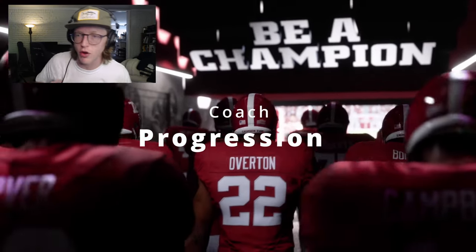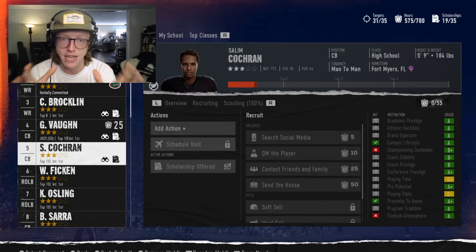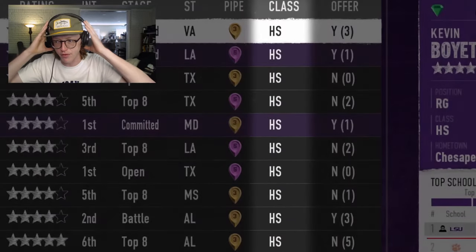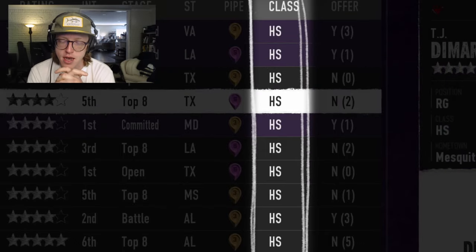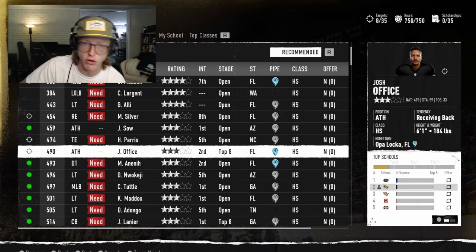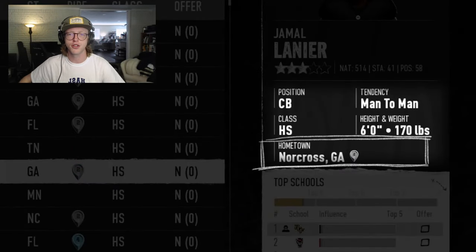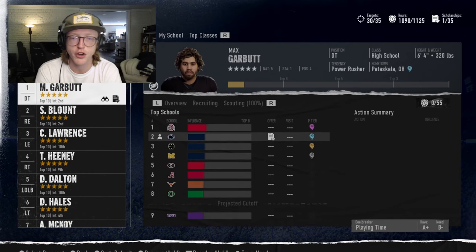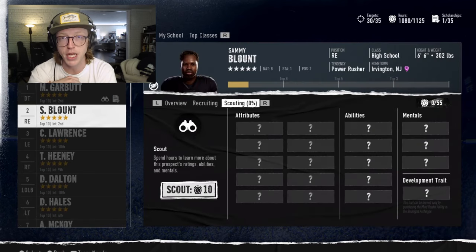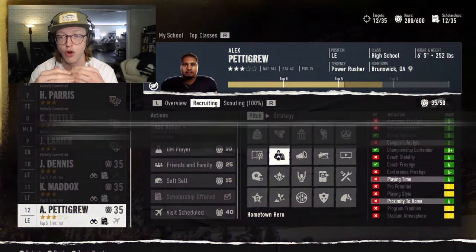Progressing your coach starts with playing games. As you play, you'll complete coach goals that award XP — similar to previous games. Once you earn enough XP, you'll level up your coach to a maximum level of 50 and be awarded coach points, which can be used to upgrade your coach's abilities. There are four XP goal categories that can be single game, weekly, season, or career goals: Draft, Game, Recruiting, and Stats.